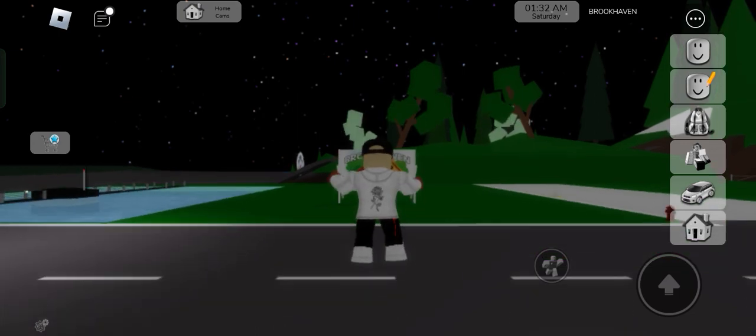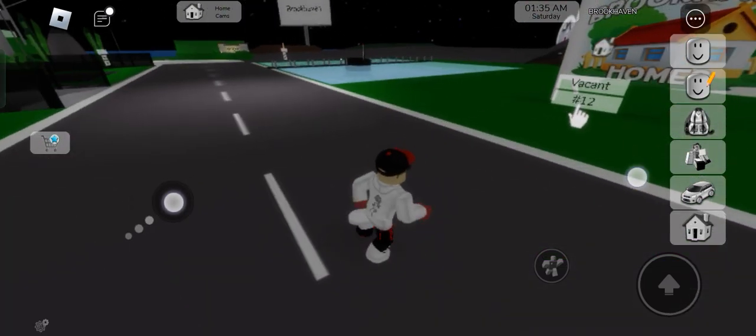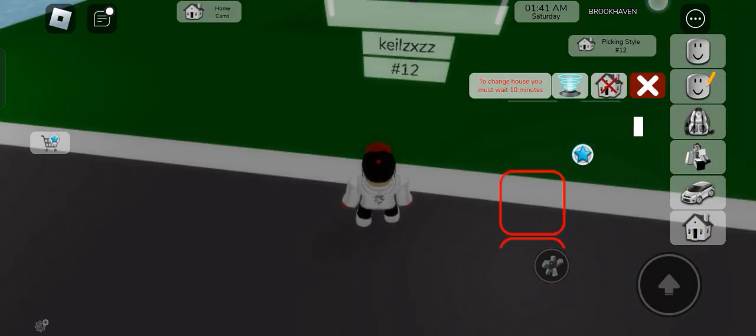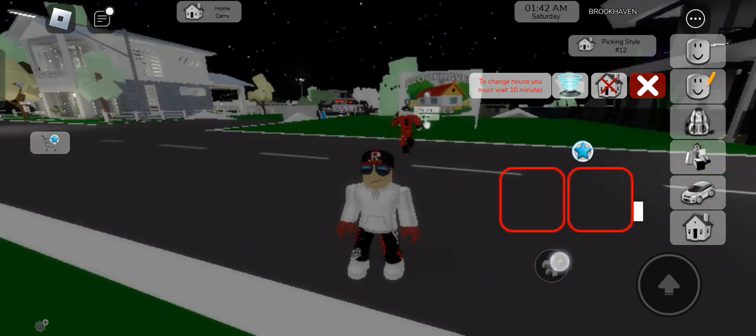First, find an empty slot. Make sure to click on the click sign and get the new house.